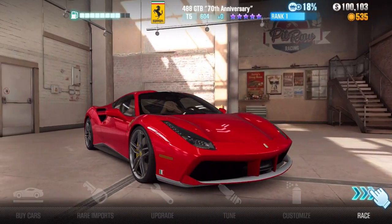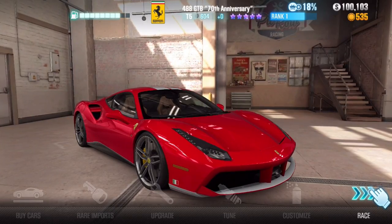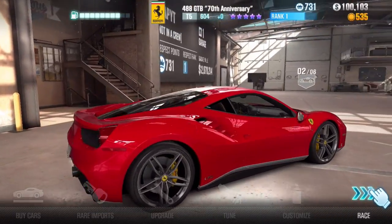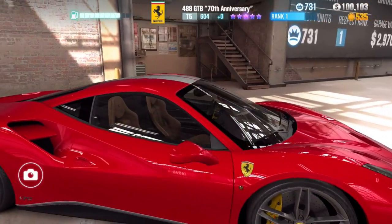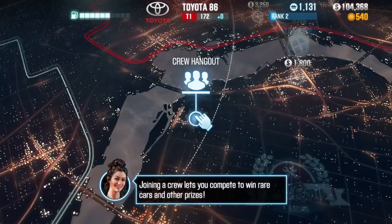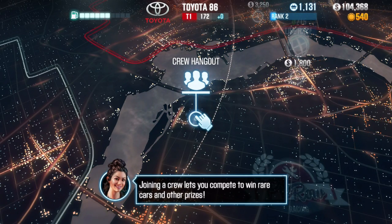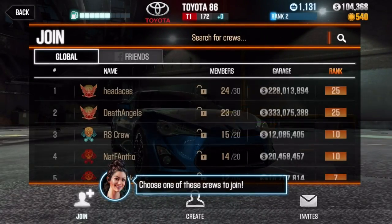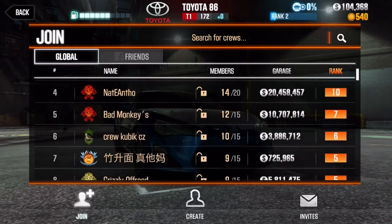And we are here — 488 GTB, 70th anniversary. This is nice, man. Look at the interior. Can we get inside of this car? We can definitely get a really nice view. I love the seats on there. Oh my god, so we have a crew hangout — which is pretty cool. Joining a crew to compete and win rare cars and other prizes. There's an actual hangout spot for the crew. That is sick. So you can see everybody's here, you know, what their garage is worth, their rank.